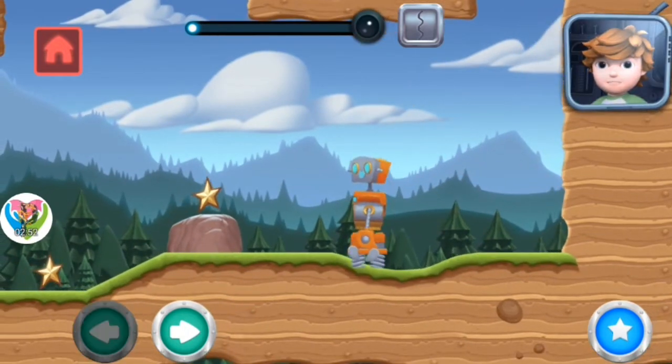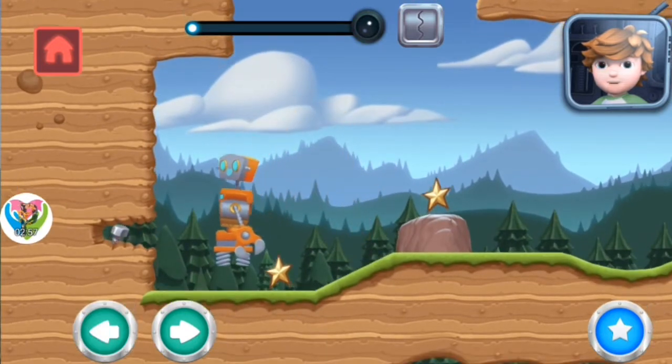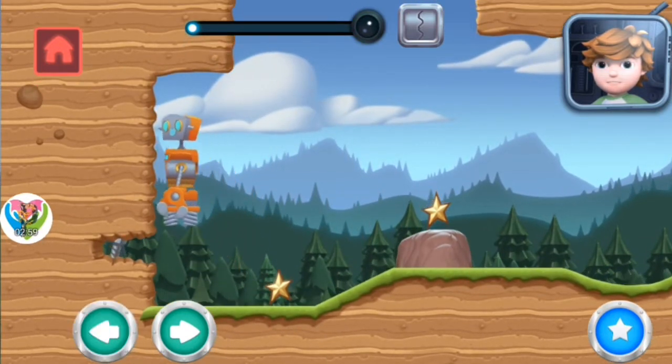You have spring legs! Move left or right, and your robot will automatically jump! Use these legs to jump over the rock!